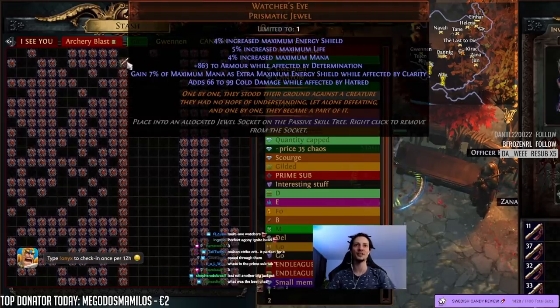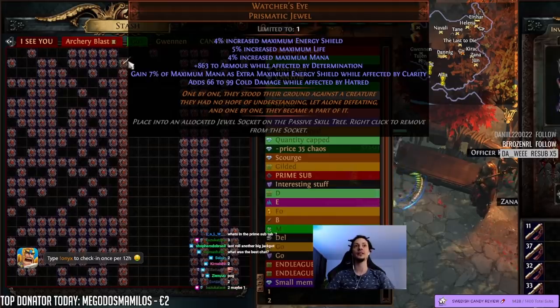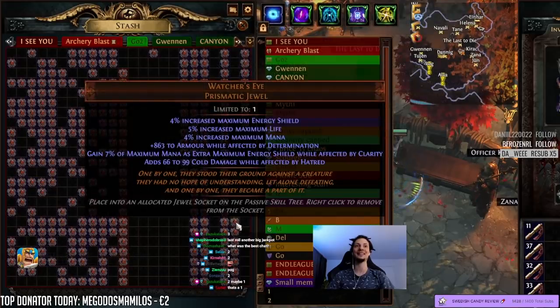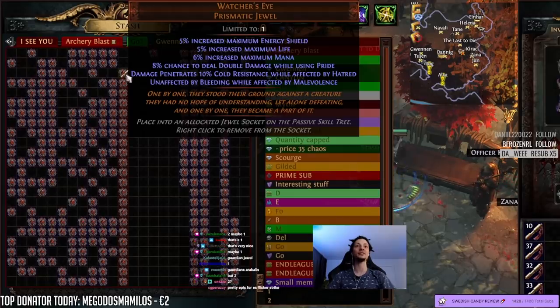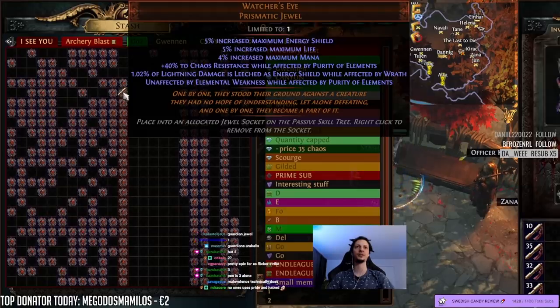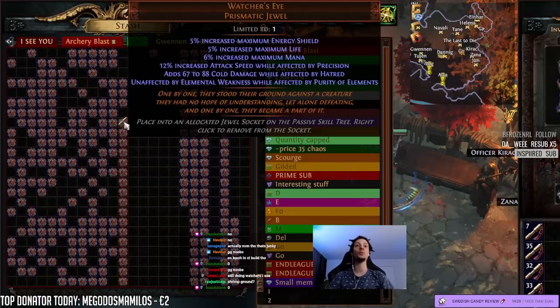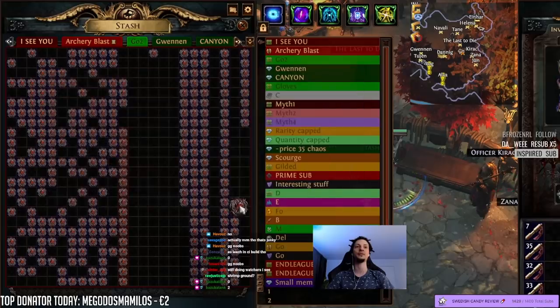Flat armor, Determination — oh! Determination, armor, gain max ES as mana as ES, and flat Hatred. That's at least two. Next — Pride, DD, Hatred, crit pen. Someone said Pride and Hatred don't go together — whatever, pile three for this probably. Precision multi, anger conversion, unaffected by shock, lightning leech, Wrath. Chaos res — attack speed, Precision, Hatred, crit damage — that's good, pile two. Impale two additional hits.